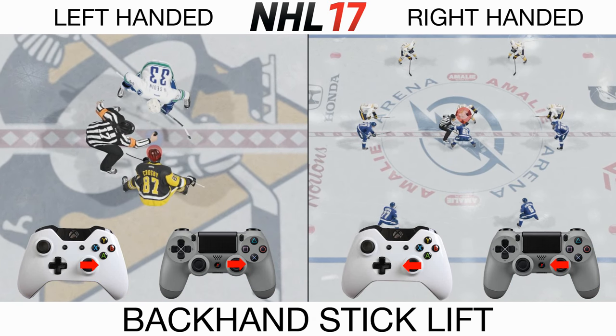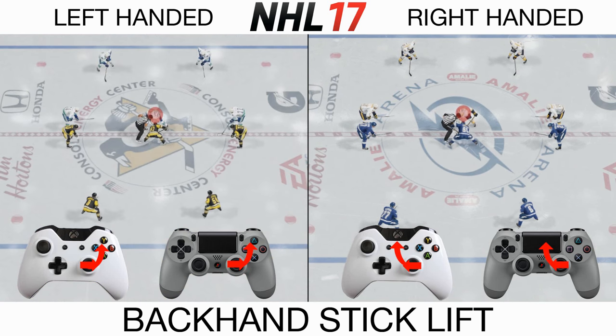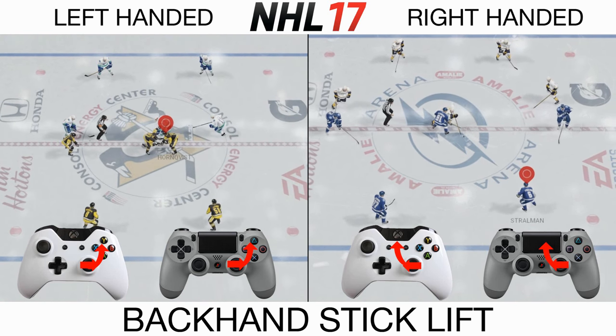Hold your right stick opposite your player's hand. As soon as you see the ref start to move, swivel your right stick up. Depending on the handedness of your opponent, you will either do a quick stick lift and win it back, or you will tie him up.